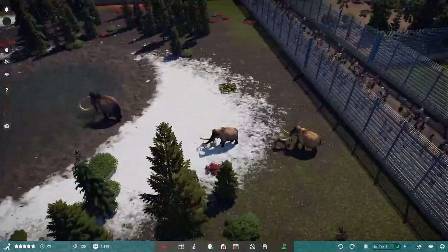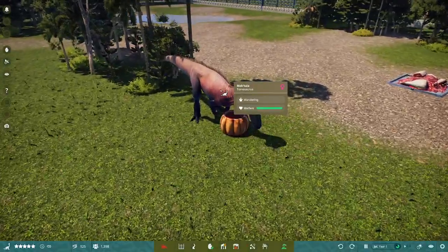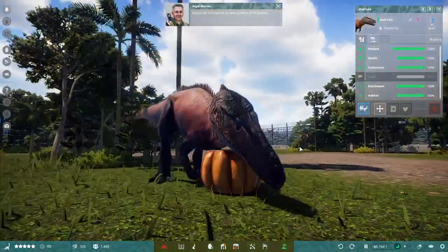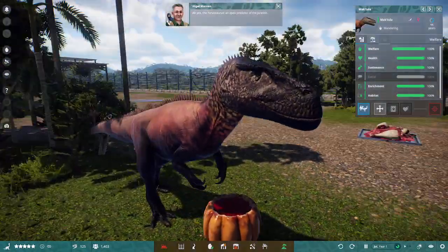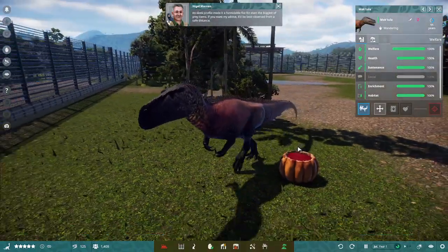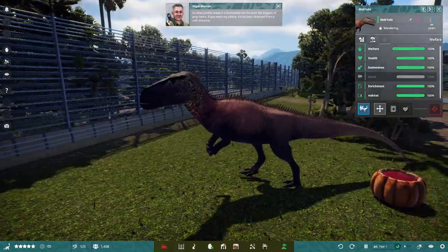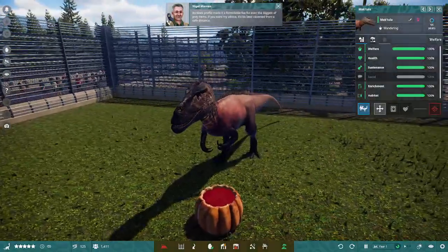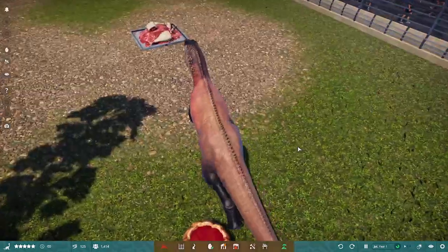When we're moving around the animals, I might just let Nigel guide you through them. So we have Torvosaurus on this side. The Torvosaurus, an apex predator of the Jurassic. Its sleek profile made it a formidable force, capable of taking the biggest of prey items. If you want my advice, it's best observed from a safe distance. Probably for the best.